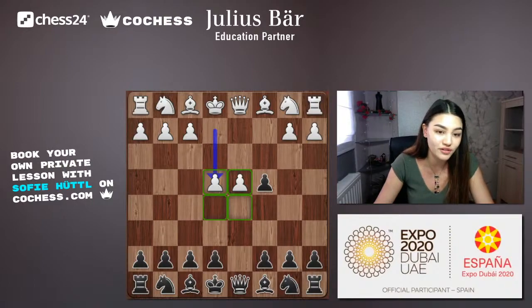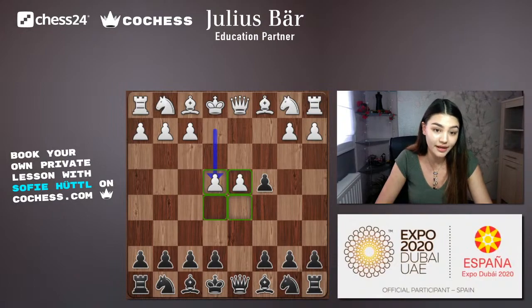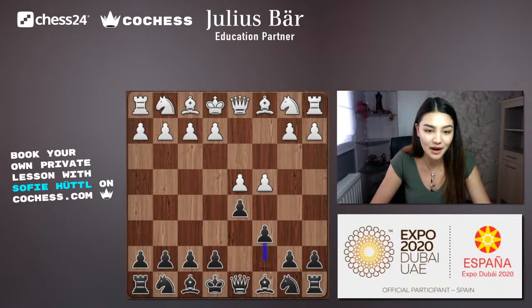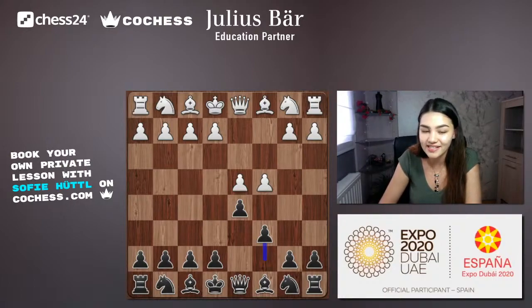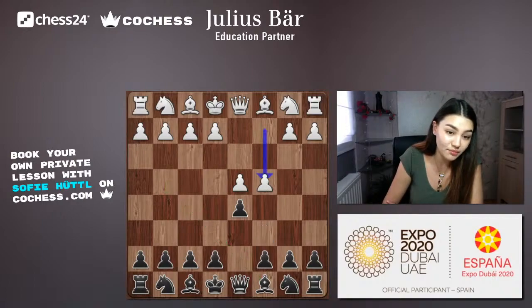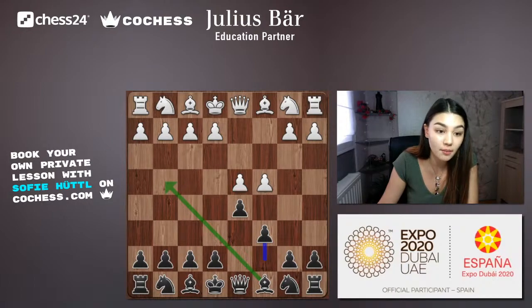After taking on c4, white has pawns on d4 and e4, both covering d5 and e5 — basically giving up the entire center. So taking on c4 is possible but uncommon. Kramnik went for c6 instead. You could also play e6 or knight f6 based on personal preference. c6 is called the Slav Defense. The meaning behind c6 is that the bishop can still go to f5 or g4, whereas e6 would block that bishop.